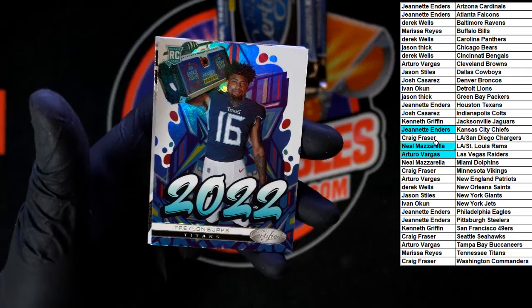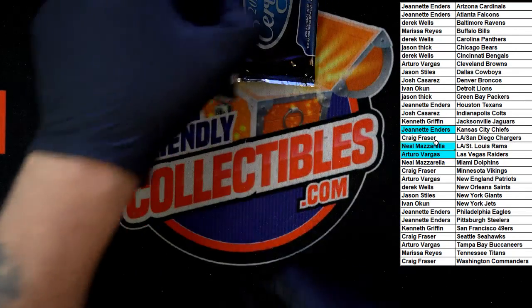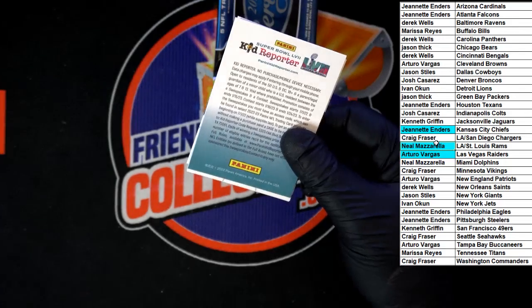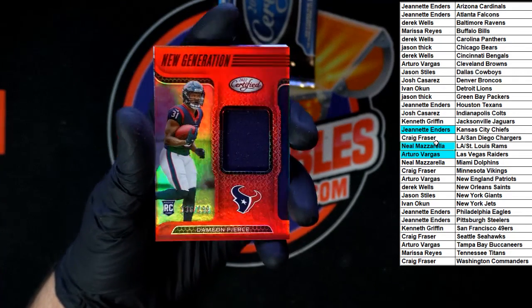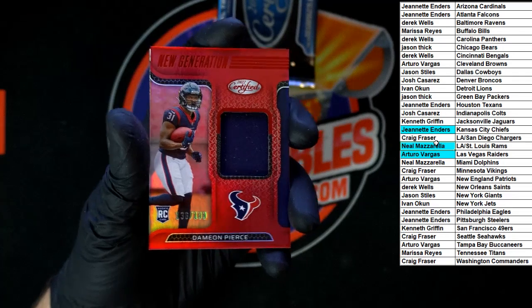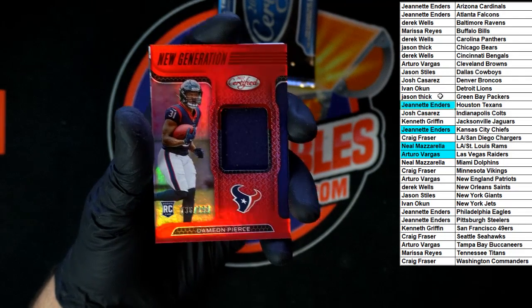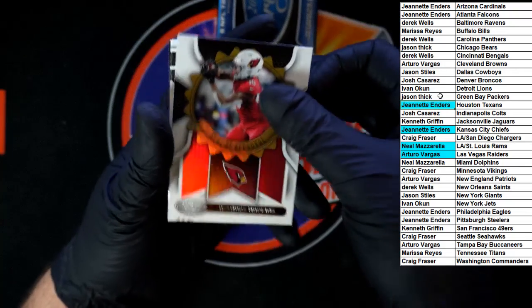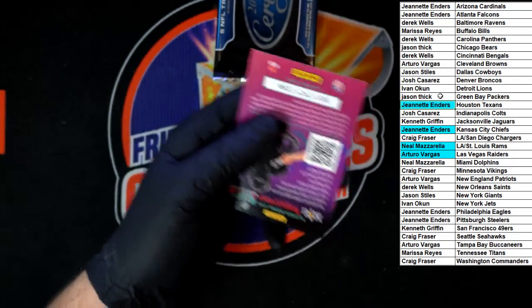Another 2022 card — Traylon Burns for the Titans. Joe Burrow for the Bengals. Elijah Moore for the Jets. Kelsey for the Chiefs. Damian Pierce for the Texans — 136 of 199, going to Jeanette E. DeAndre Hopkins, Seal of Approval going to the Cardinals. Jerry Jeudy for the Broncos. Mitchell for the 49ers.